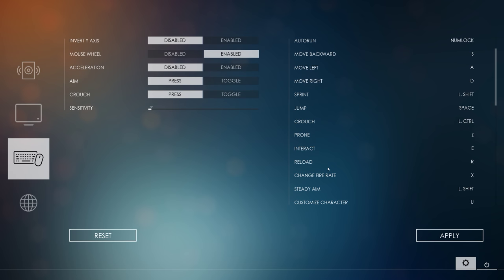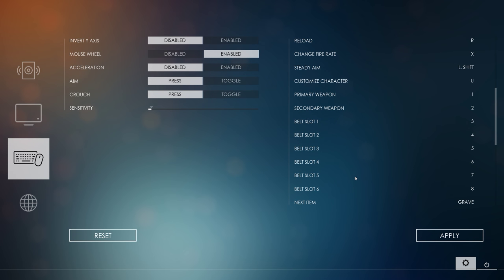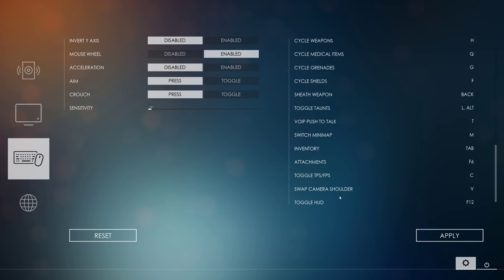It's got crouch, prone, and jump. So, like Battlegrounds and unlike Arma, it's got jump. It's got multiple fire select, though I really have to get a gun to figure that stuff out.